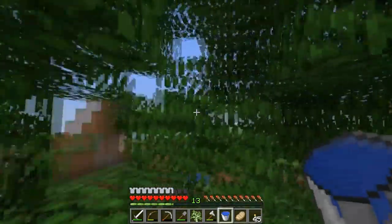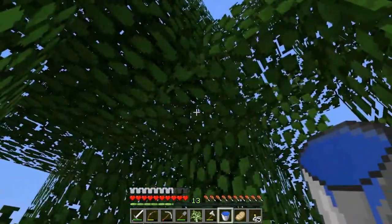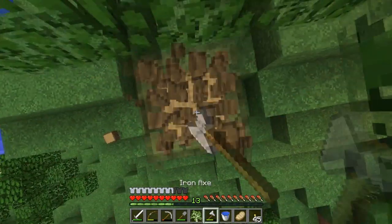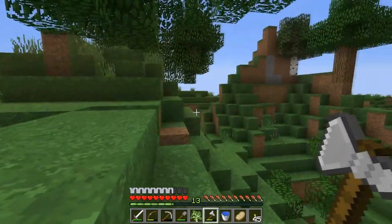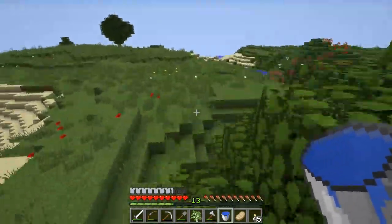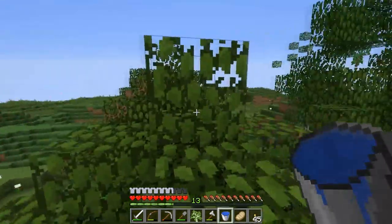Does anyone ever remember the time in the old Minecraft days where if you set a tree on fire, it would just spread like wildfire? There would be no stopping it. You could try putting it out but it just wouldn't work. Is the sun already going down? I don't think I've been spending that much time on the trees.